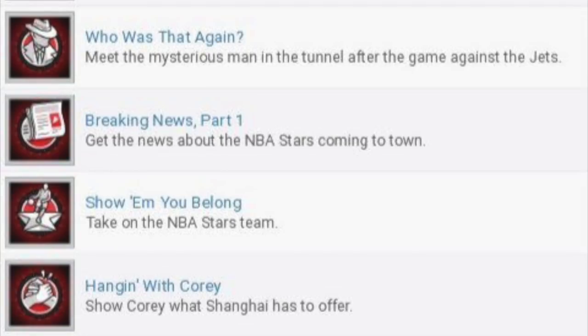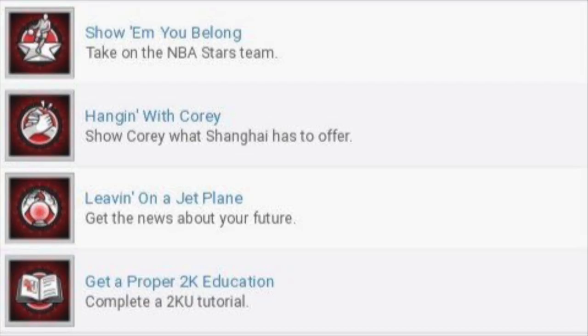Some other achievements include: meet a mysterious man in the tunnel after the game against the Jets, get the news about an NBA star coming to town, and take on the NBA star's team. So you're going to play against some NBA teams — not only Chinese teams. Another achievement is 'show Cory what Shanghai has to offer.' The last ones include getting news about your future, titled 'Leaving on a Jet,' which is probably the end of the prelude where you find out you got picked up by an NBA team.